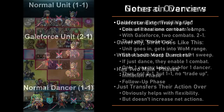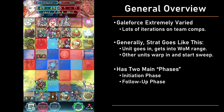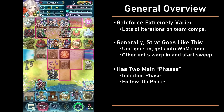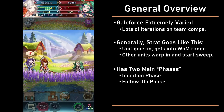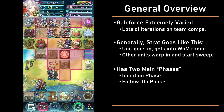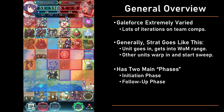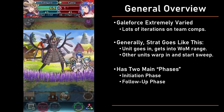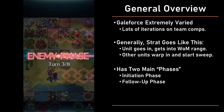Moving on — how does one actually do a Galeforce clear? Galeforce as a strategy is very flexible, both in the units you can use and the way you execute it. In general it goes like this: you get a unit to go in and eventually get into Wings of Mercy range, then other units warp in, either taking on other enemy units or dancing, etc. That is the high-level outline of Galeforce, and it has two main phases: the initiation phase — having that first unit go in and get into WoM range — and the follow-up phase — having other units warp in to finish the job.